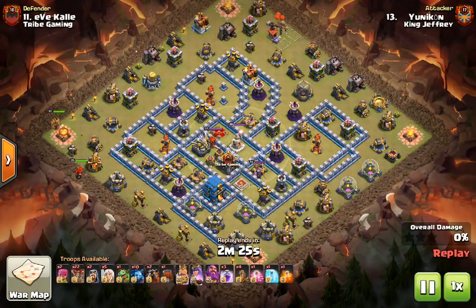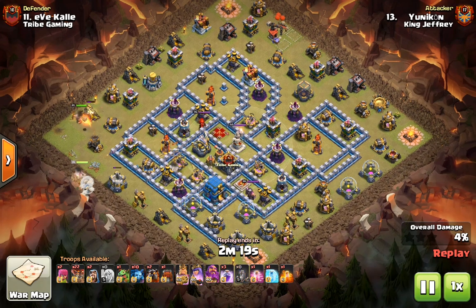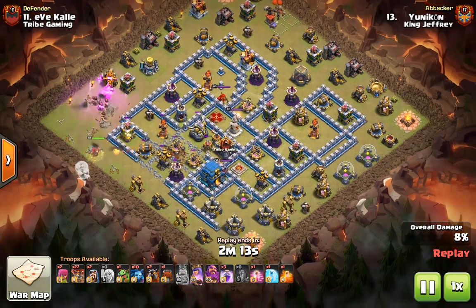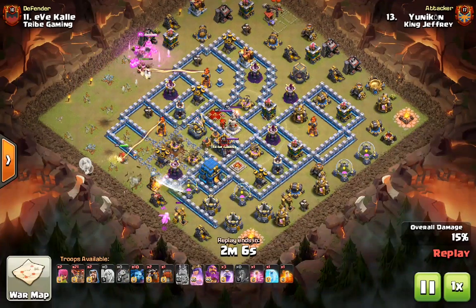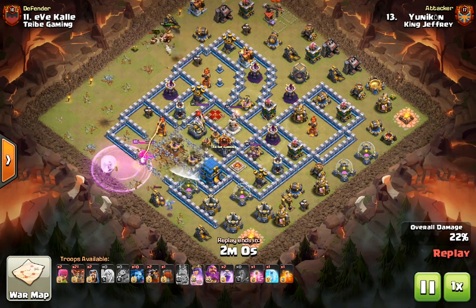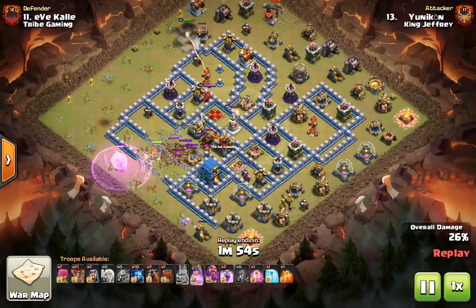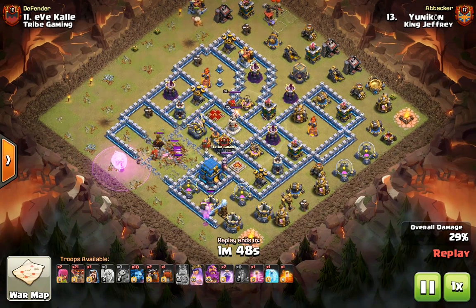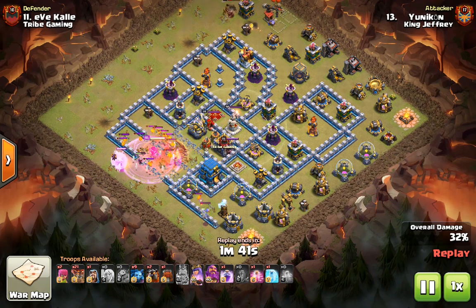Next up we have the attack by Unicone on number 11. This is going to be a Quadquake Queen Charge Lalo, and as soon as the heroes are placed you're going to see exactly where the Quadquake is going to go — right from the outside into the eagle. This lets the queen get straight into the base after taking out a lot of HP on high-HP buildings like the Expose, the Inferno, and the Eagle, so she's able to walk through a lot faster than with just a jump or wall breakers. A combination of the Rage and the Wizard on the Hound is going to take out that Hound very quickly and keep the queen moving through the base at a fast rate.